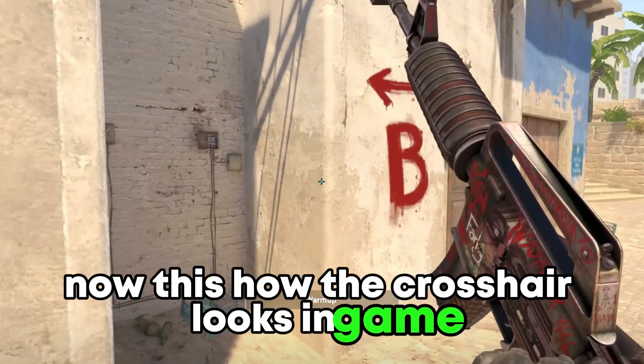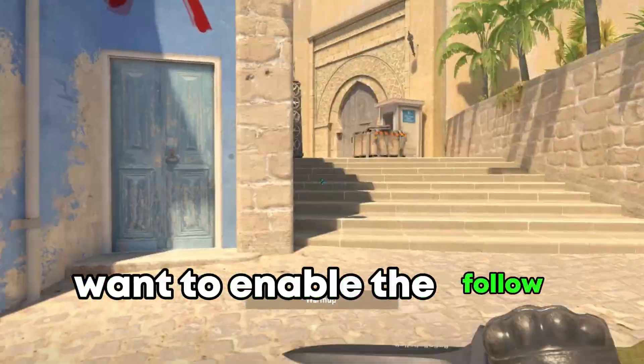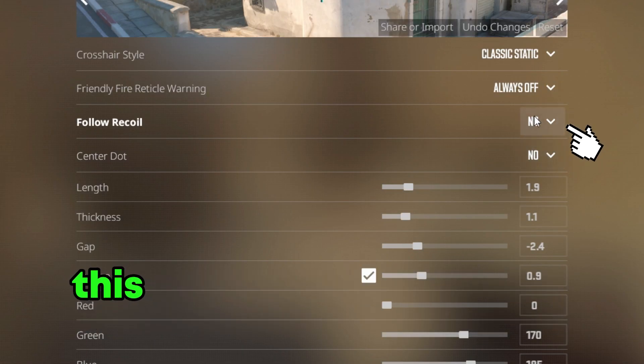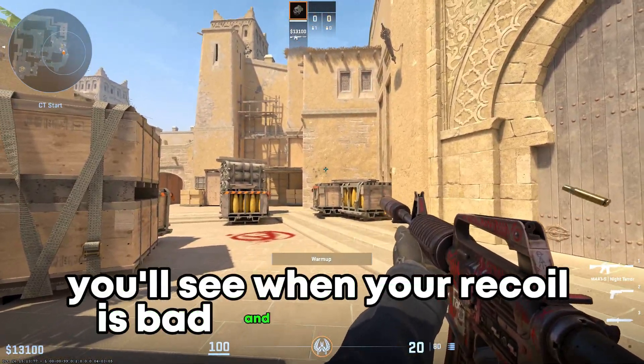Now this is how the crosshair looks in game, and now I'm going to explain to you why you might want to enable the follow recoil setting. If you are a new player and you want to learn the recoil pattern of the guns, this setting is a great way to do it — you'll see when your recoil is bad and you can fix it.